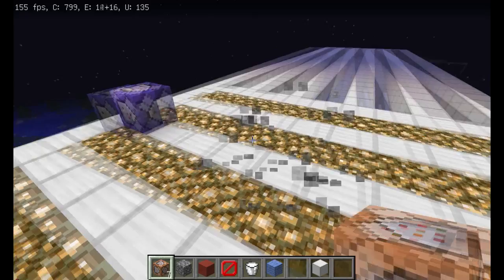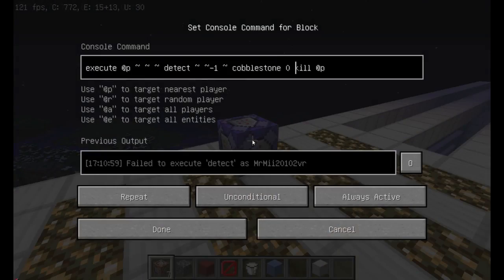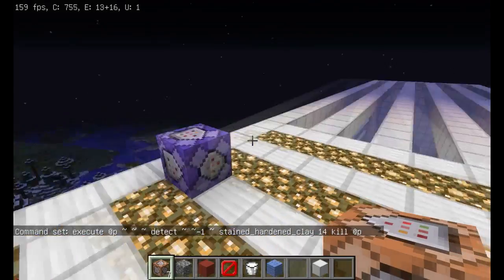It'll work with any block — it does not have to be just cobblestone. It could be any block at all. You can even have it to where red hardened clay will kill you. Instead of cobblestone zero, type in stained_hardened_clay. You can find out the variant number and the actual ID of the block if you press F3 plus H on your keyboard, which shows advanced tooltips for items you hover over in your inventory. From my knowledge, stained hardened clay for the red variant is 14, so type in 14 instead of 0, and accept it.